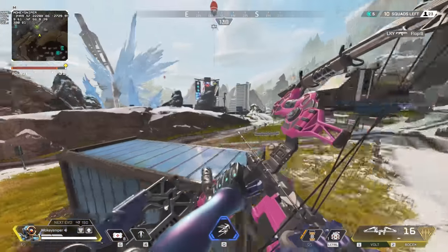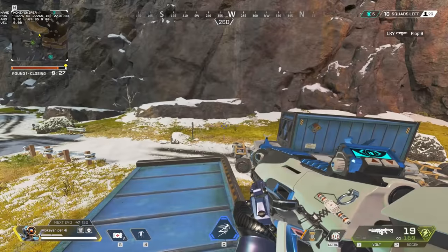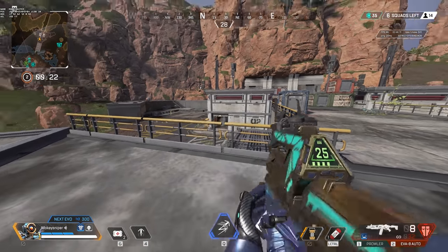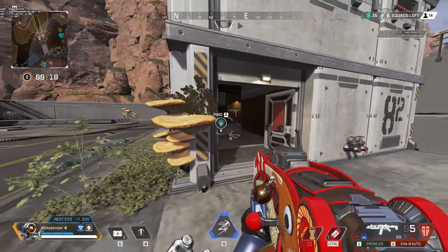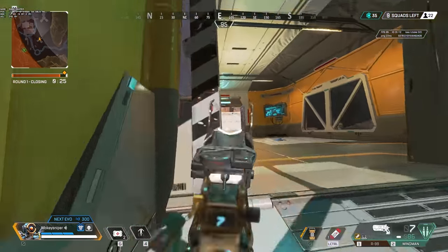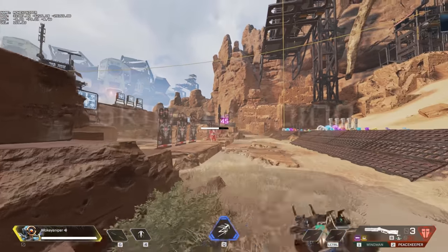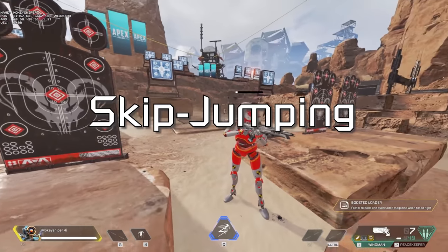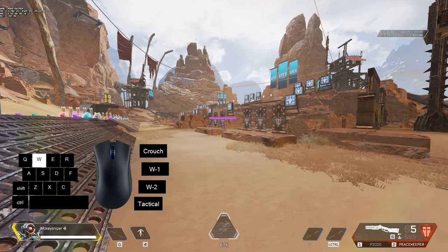Yo, what's up, Moki here. We have a new movement hack, and after getting multiple headaches investigating it, oh boy, is it a weird one. It's a slide jump that skips the slide animation but still gives you the same boost as a normal slide jump, which is why I'm calling it skip jumping. In its simplest form, have your weapon out, start sprinting, switch to your other weapon, then slide jump.